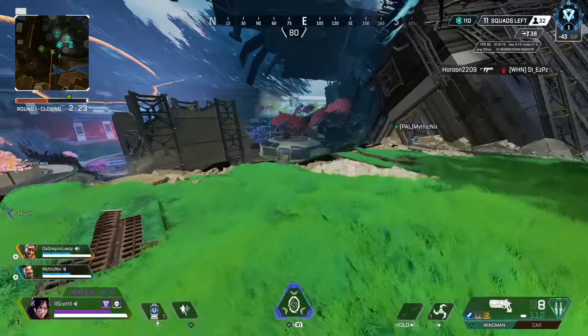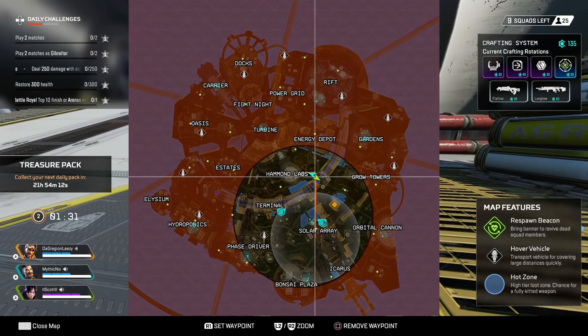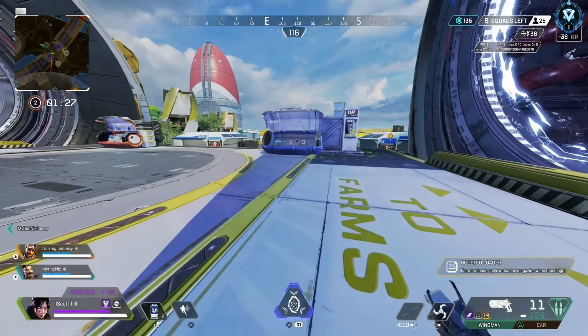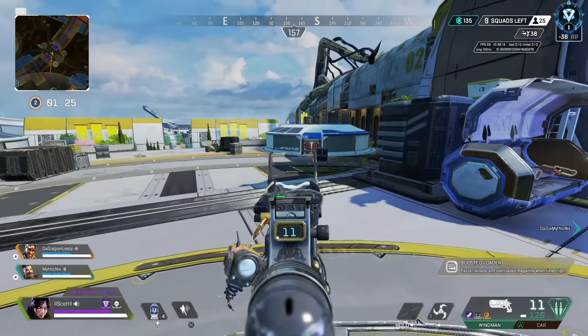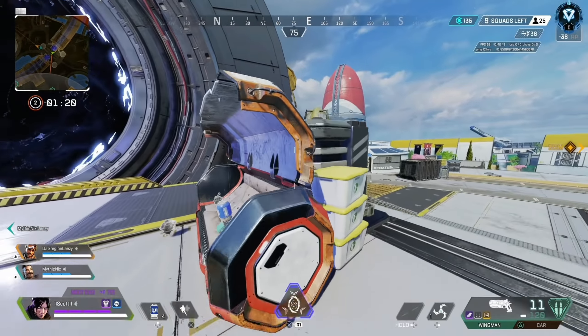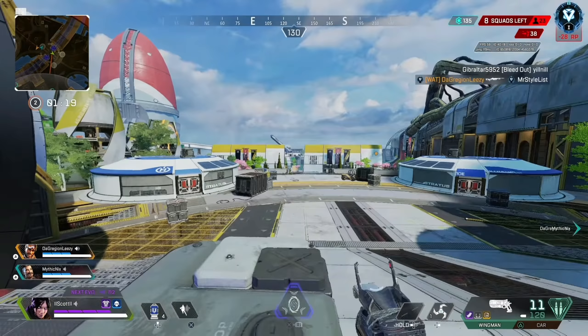I think this is the thing people forget about when playing ranked — they don't think about not taking fights. Everyone is so focused on KP and taking every single fight possible. Honestly, positioning does matter now. Your KP is capped and getting good position is what will really bring up your rank. I think that's why this season is so much easier than previous seasons — you don't actually have to fly around getting KP all the time, you can get a bit of both.